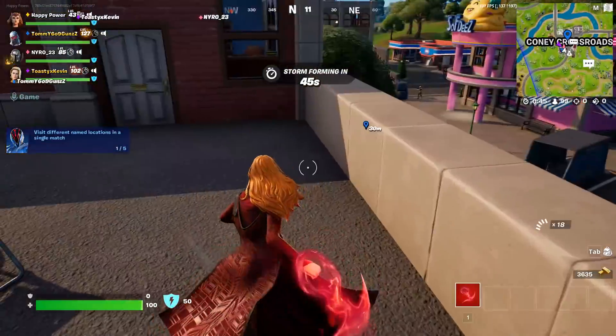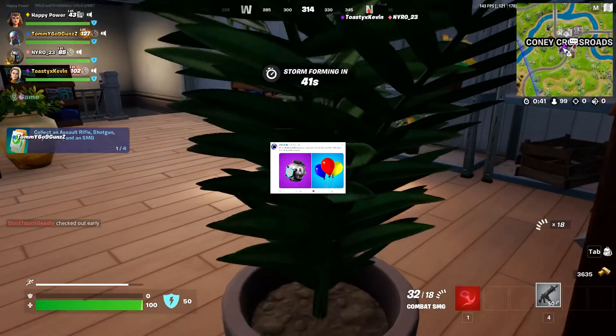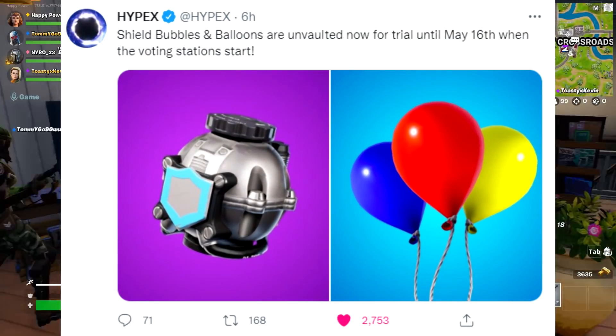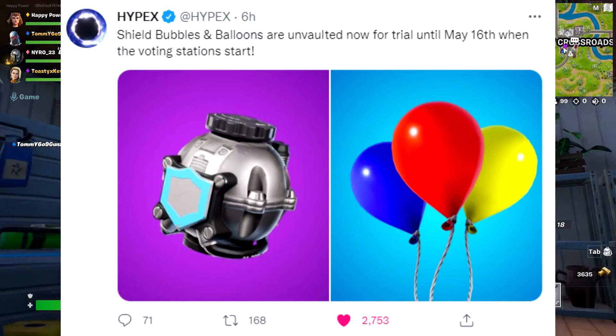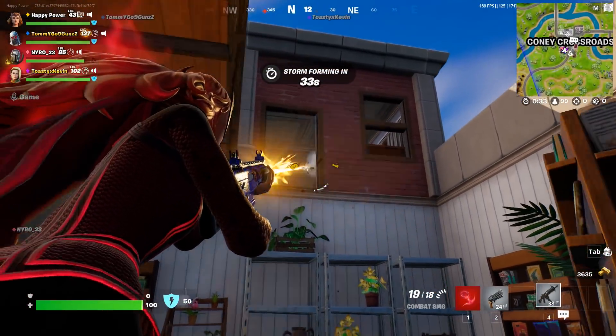In today's small content update, which was honestly pretty random, the shield bubbles and balloons are unvaulted now for trial until May 16th, when the voting stations start. So those are some pretty cool returning items.